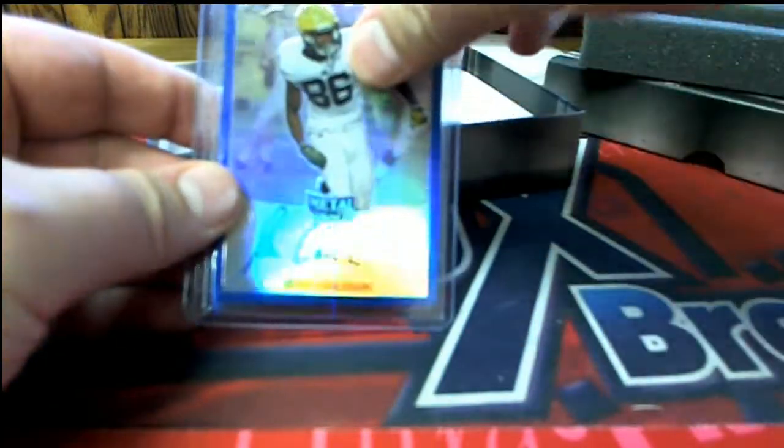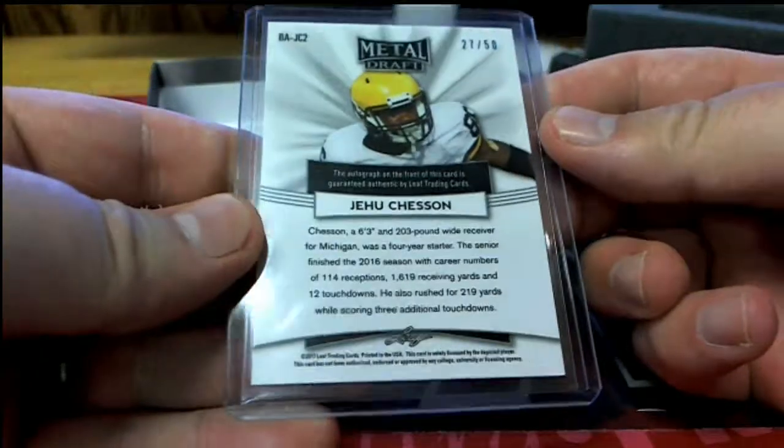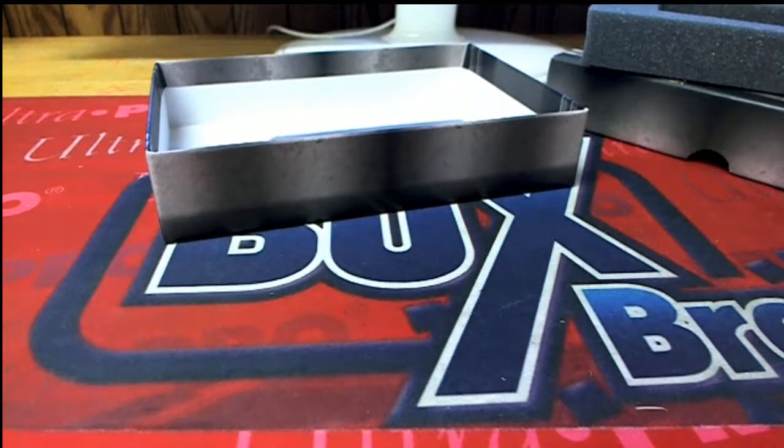There's a Chesson — Chesson blue auto, 27 of 50. Let me see who's got him. That is Ken G. Coming to you, Ken G.